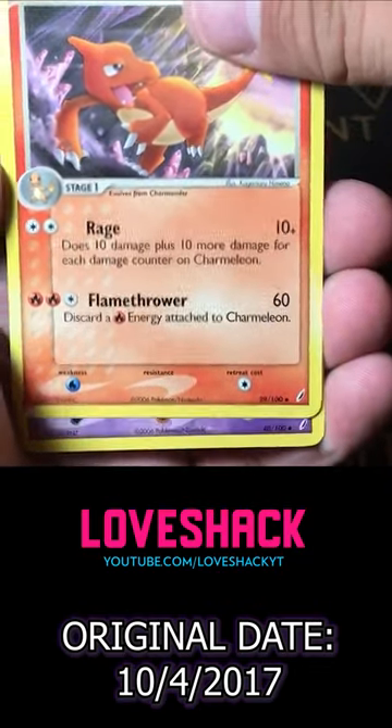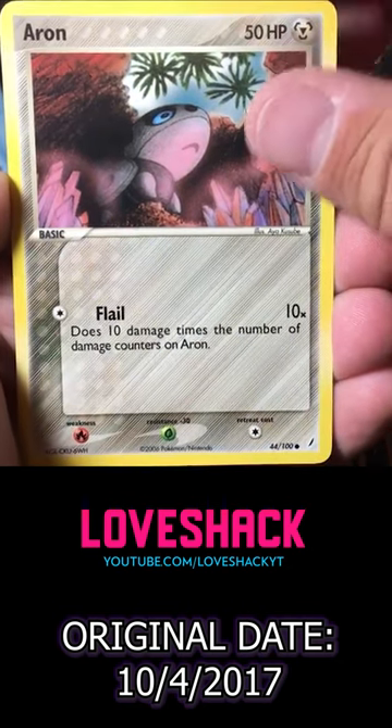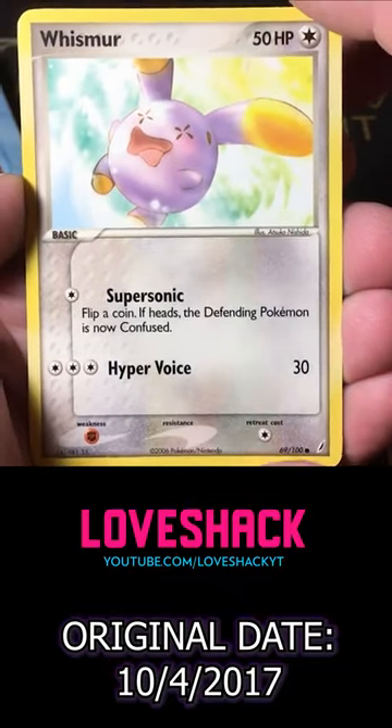Some of them are kind of warped, unfortunately. Charmeleon, a Shuppet — really cool art on that one. And Aeron, don't really know what they're going for on him. A Noomal, a Whismur — pretty cool.